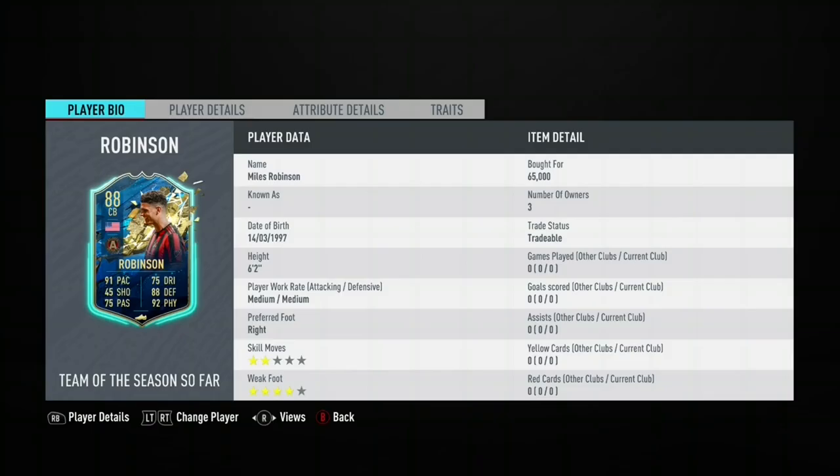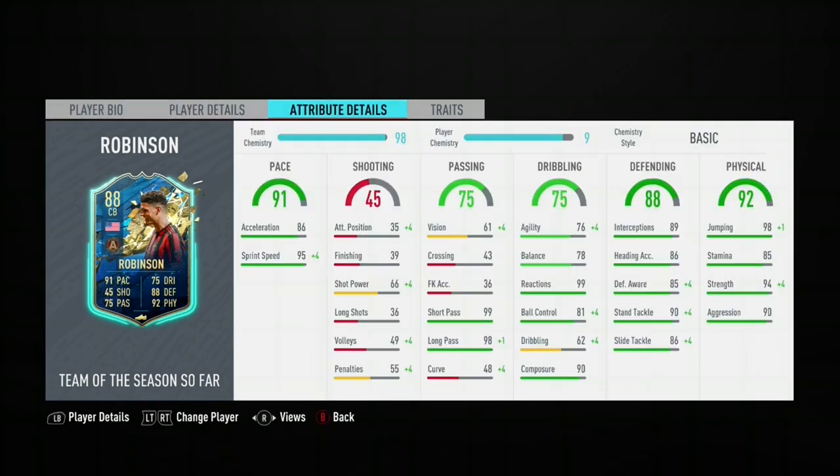Thank you for listening and I'll get into the review. Welcome to this card review on Myles Robinson. He's 6 foot 2, medium body type, he's got 4 star weak foot which is quite good. 86 acceleration, 95 sprint speed, his agility and balance is okay, 99 reaction is really good.